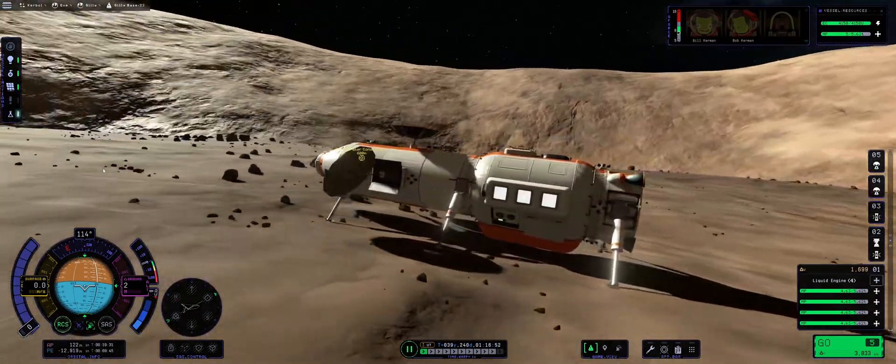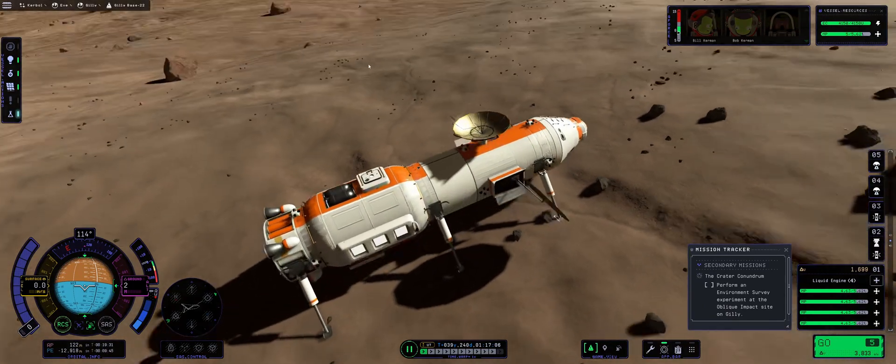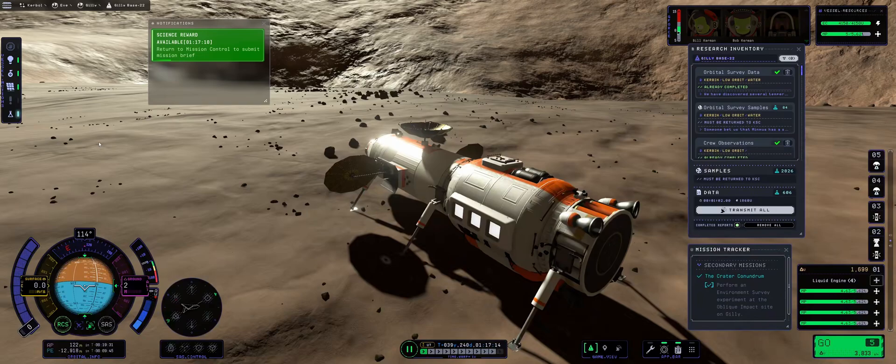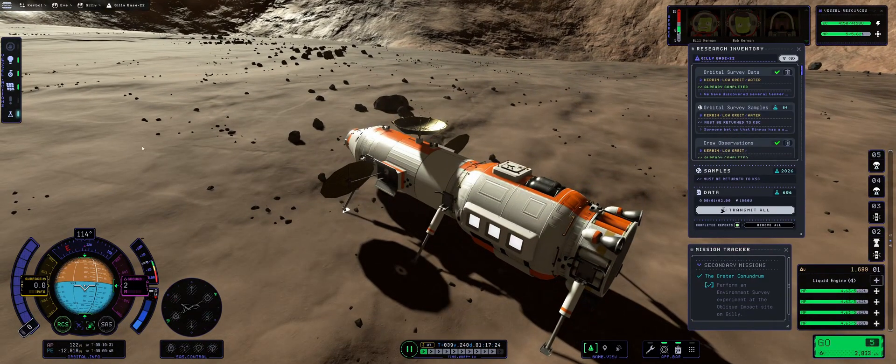Today we will be taking this base, which is the Gilly research base that was solving the Crater Conundrum problem, and we will be returning it back to Kerbin, hopefully with all three Kerbals intact and the mission objective fulfilled for some glorious science.